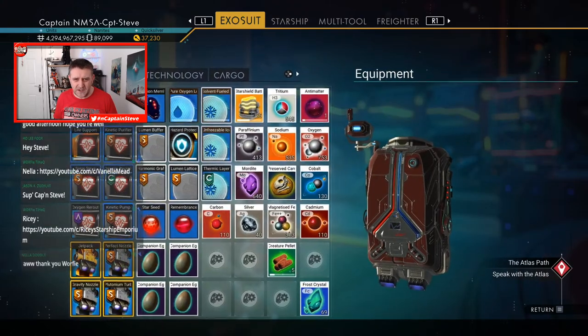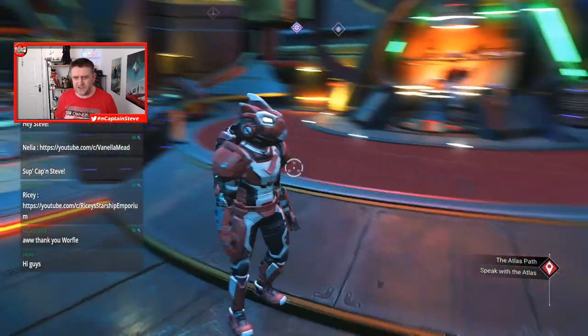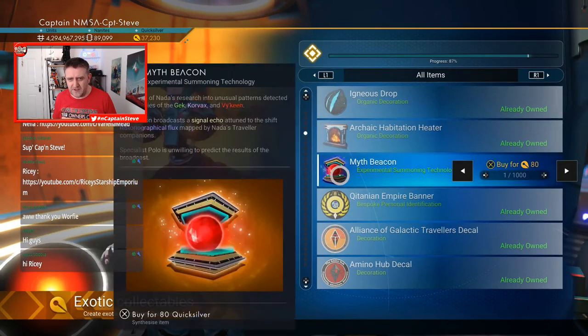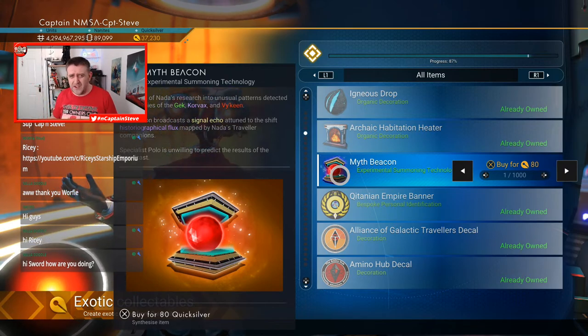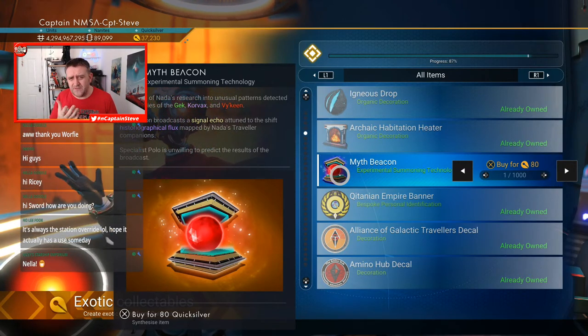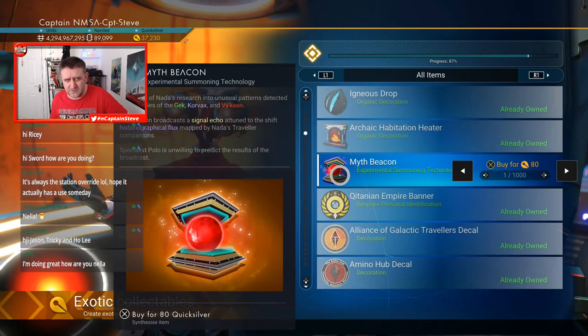We've also got MIFF beacons — I lost all my inventory so I haven't got mine anymore, which means I'll have to buy another one from the Synthesis Companion. At the moment these are Quicksilver items that do absolutely nothing. You can spend all your Quicksilver on these things and they don't do anything. It mentions looking into spatial fluxes and signal echoes for Polo or Nada. The only time we used this was to call in the Normandy in Expedition 2, Beachhead — but outside of that, no real use yet.